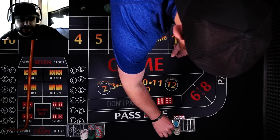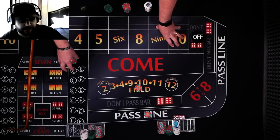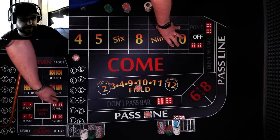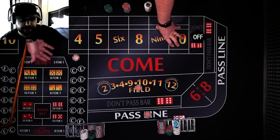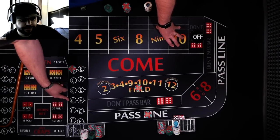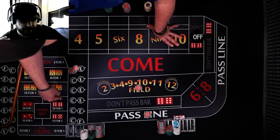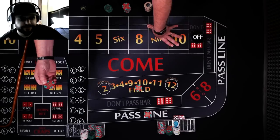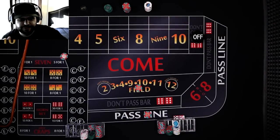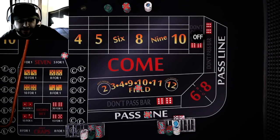So you're doing the world bet. This gives me a chance to talk about the world for a second. Sometimes it's on layouts and sometimes it's not — it's not on mine. A world bet, sometimes called a whirl bet, is a horn bet — the two, three, eleven, and twelve — plus the seven, covering basically all those numbers. Sometimes they'll have a designated spot. So instead of breaking it out into a horn bet — $2 on each — and $2 on the any seven, I'm just going to do a $10 horn right here. That's what you're looking for: $10 world. Yep, that's correct, that's why I set it up for the come out.